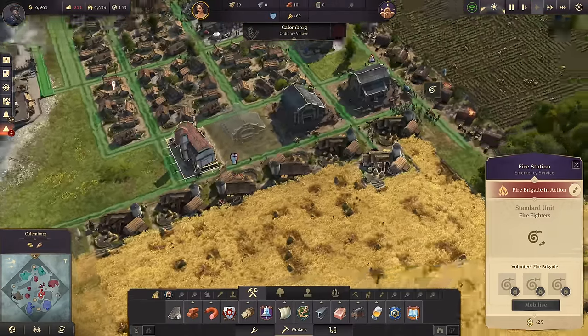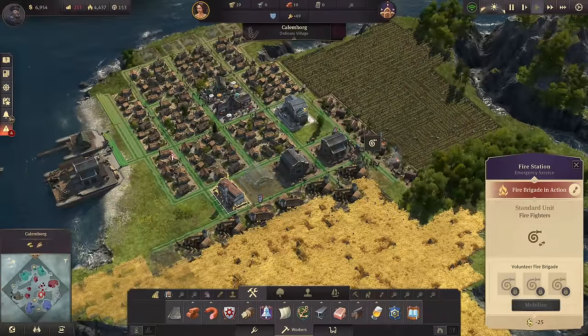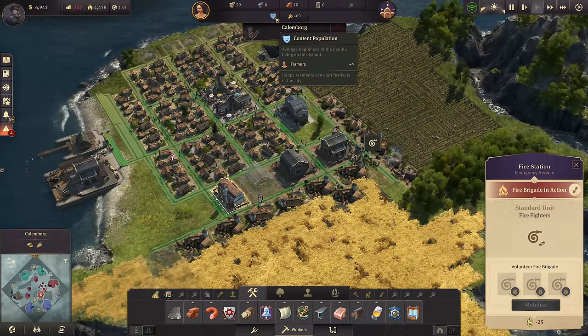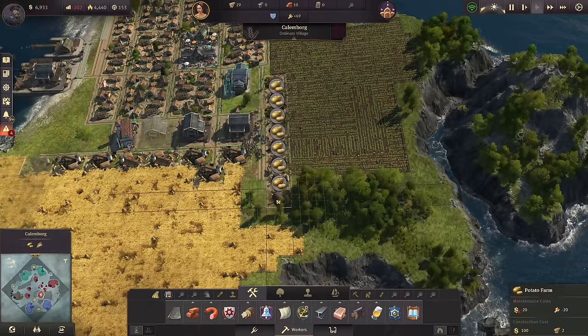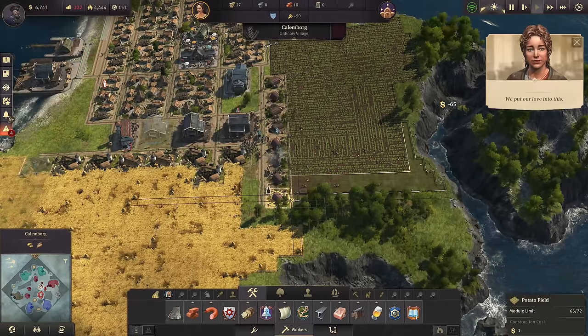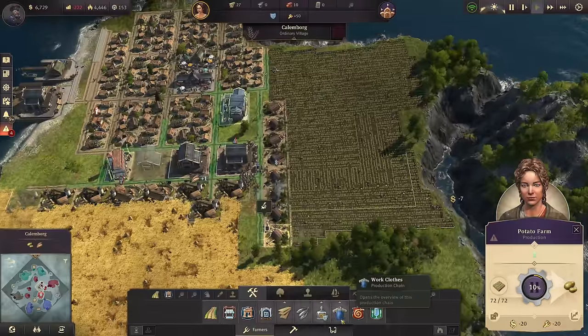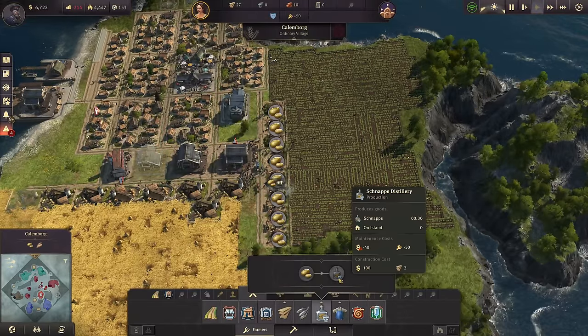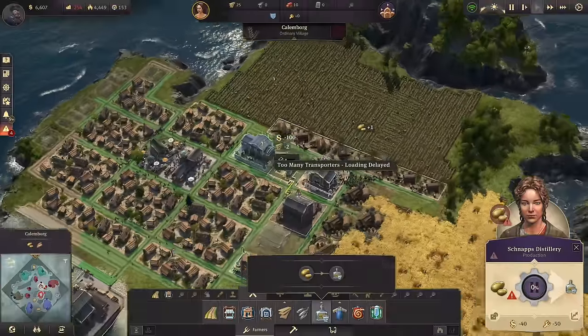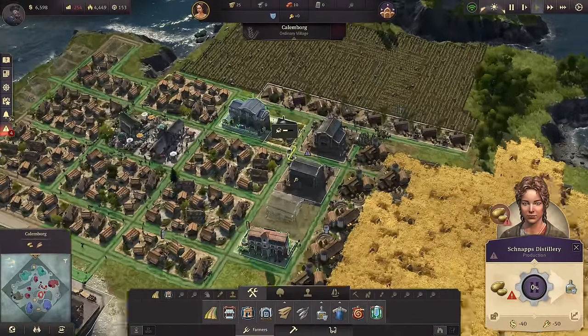That fire station is rather busy right now getting all of this done. One thing I could do for the happiness of this population is just adding one schnapps distillery, so they get a bit of schnapps as well. Let's do this - we put our little distillery. So let's actually just have one schnapps distillery. It doesn't cost that much, and it will make those people very happy. We should see riots less often then.